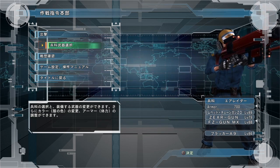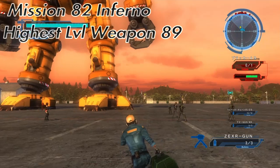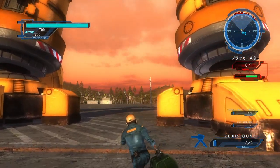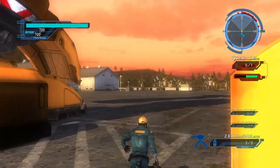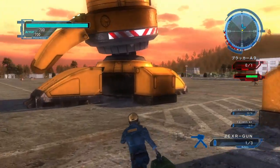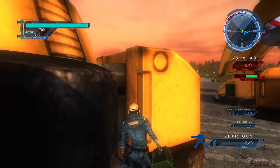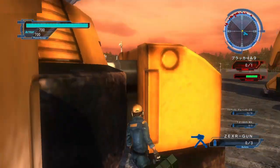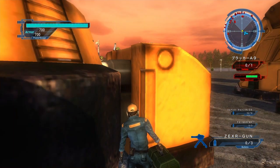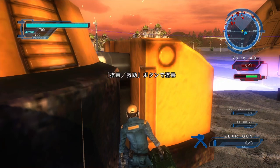To do mission 82 effectively with the Air Raider, you're going to have Zexer guns. Take your highest level Zexer guns and throw them onto the toes of the Barga. Do this quickly before the frogs get here. Get them on the toes, but do not activate them yet. Get behind the toe and wait for the Barga to activate so you can climb inside it.